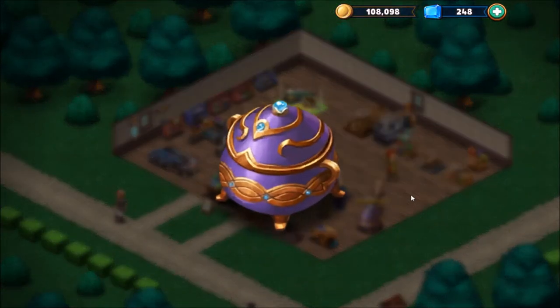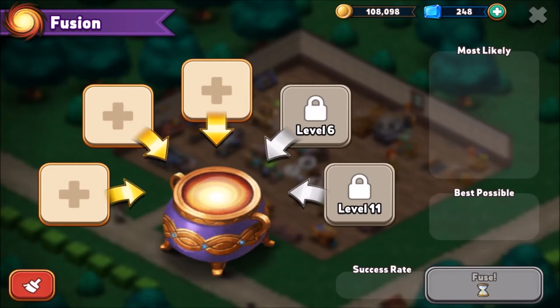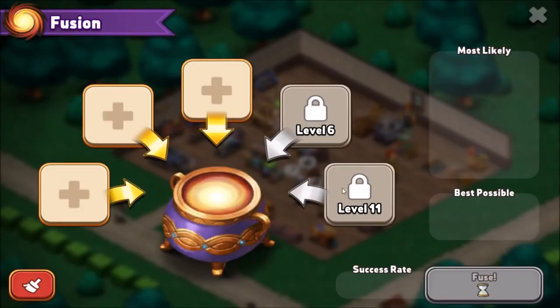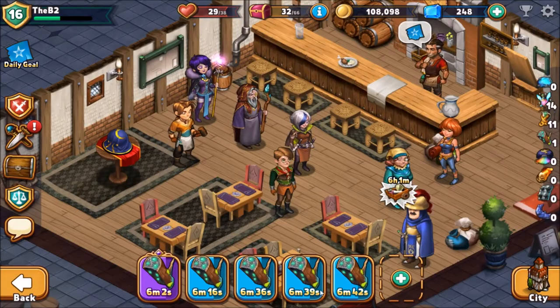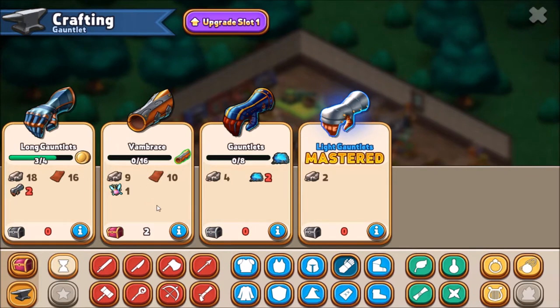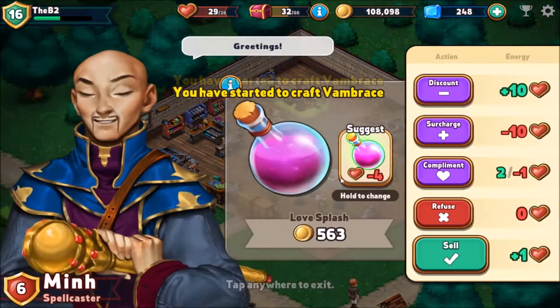We can also add a workstation or the fusion pot, which is an extremely important piece of any shop, so you want to make the most of it. Right now I need vambraces for the quest — I've got one of three good vambraces. Going into the crafting menu and looking at vambraces, I need 16 more to reach good status. I'll just set this to go and craft as many as we can — that'll take about a minute and 15 seconds.